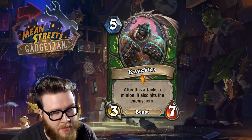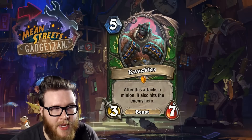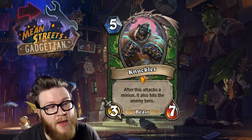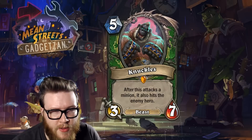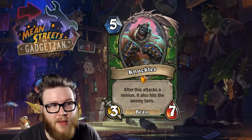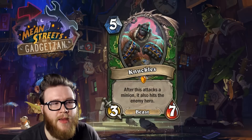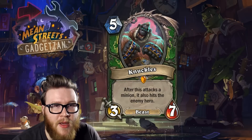At base, he's doing three damage to minions — you kill something with three health and you're going to ping the enemy hero for three as well. Clearly Hunters do like to do damage; their hero power supports that play style. So this is another way to just chip off your opponent's health and allow you to end the game via the consistent damage of your hero power.